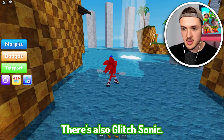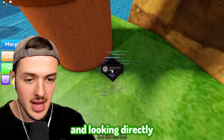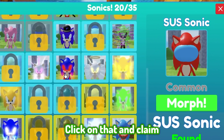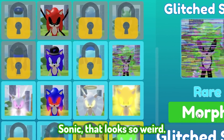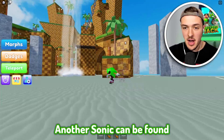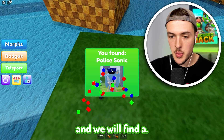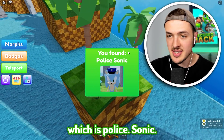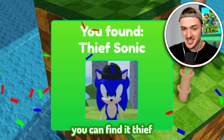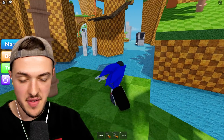There's also Glitch Sonic - you can find that by running over to this waterfall, jumping up here, and looking directly down on the ground. You'll see that the game actually has some glitched particle effects popping up. Click on that and claim your Glitch Sonic - that looks so weird, it's trippy. Another Sonic can be found on one of these tiny islands. If we run over to this island and jump up the side, right on the ground we will find a police baton, which is Police Sonic. Right behind here you can find Thief Sonic - he literally has a bag of money. Sonic would be the best thief ever.